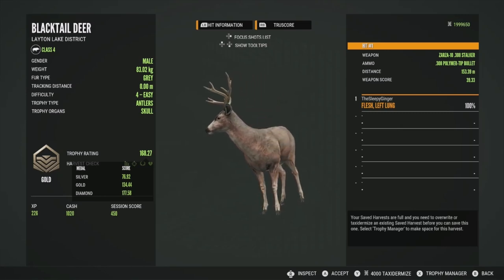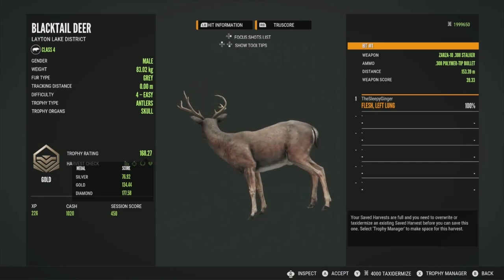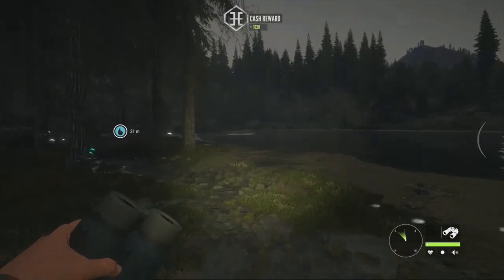I find that animals with a smaller estimate tend to be closer to diamond than ones with a bigger estimate — it's just something interesting to keep in mind. I don't know if others have noticed that, but it's worth thinking about. We'll go ahead and accept him, and that's pretty much it for this part of the guide.